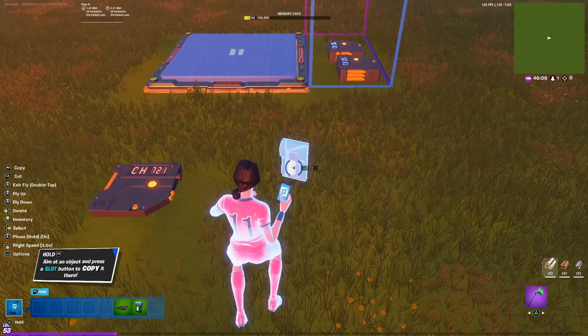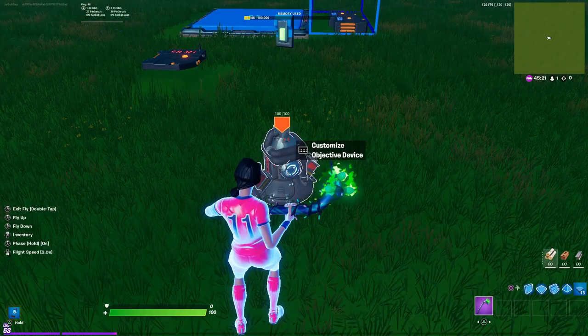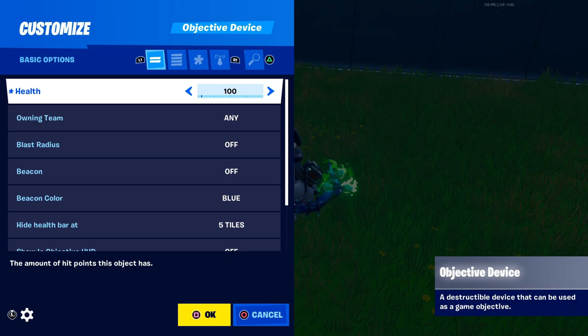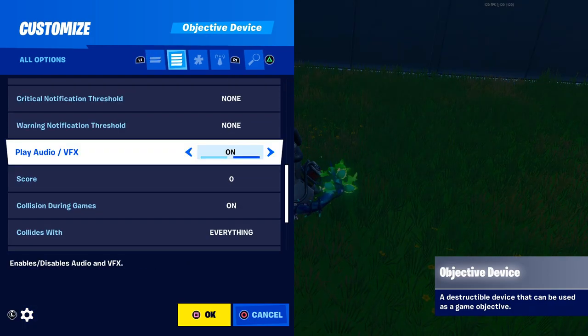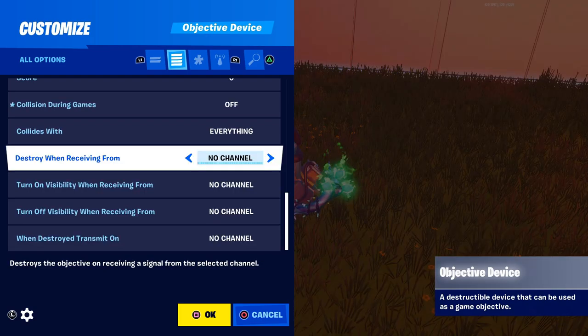I'll build a quick little platform just to show you. Here's our base. Let's come over here and get the trigger and place it right here on the side. Now let's get our objective device and take it right underneath — set it right in the middle. Now go into the settings. Move the health over to invulnerable, blast radius 20, hide health bar always, visible during games off. If you want to play the audio from the explosion you can, but I turned mine off. Turn collisions during games off.